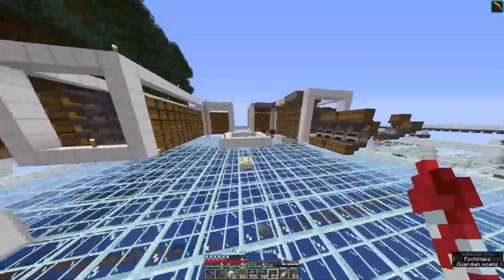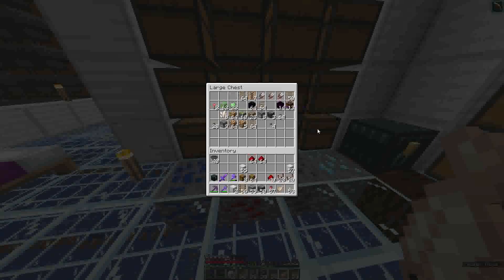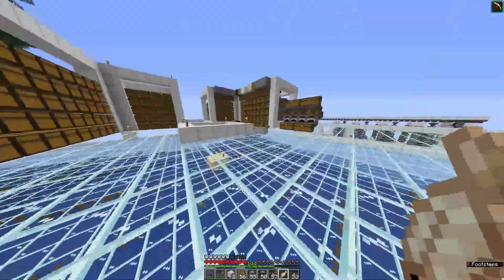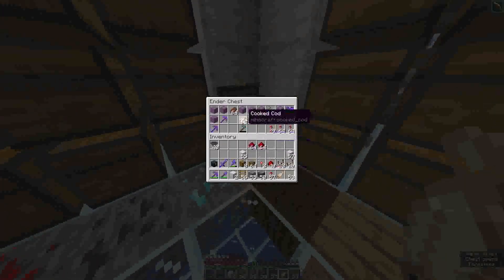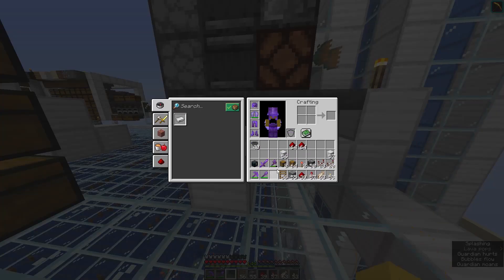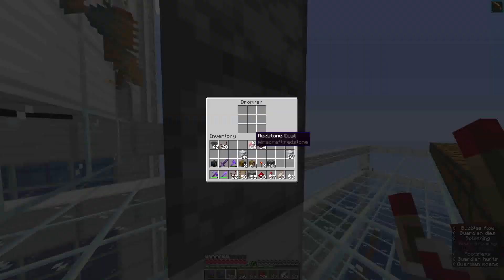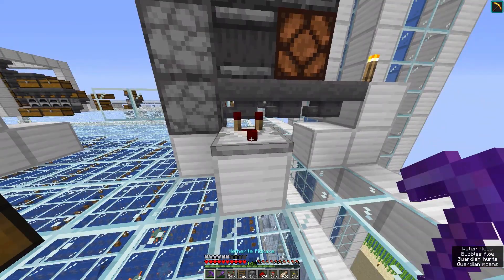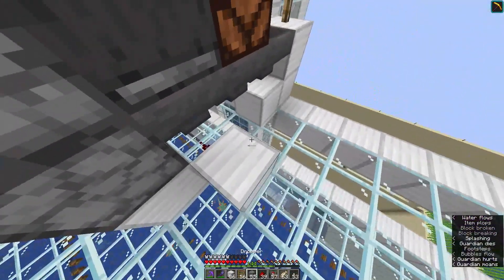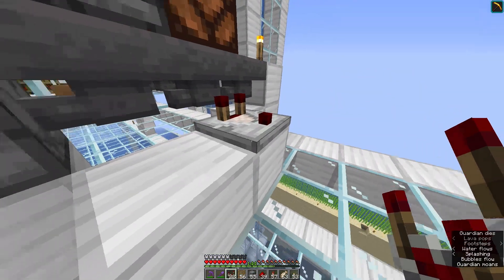I forgot to grab redstone when doing a redstone episode — that's my question for myself. I need repeaters, comparators, and dust. Now I should have everything — well, more than I had. The question is where I want to place the comparator. I don't want to put it right there because I want my wall visible, so it's better to put it just one block backwards.